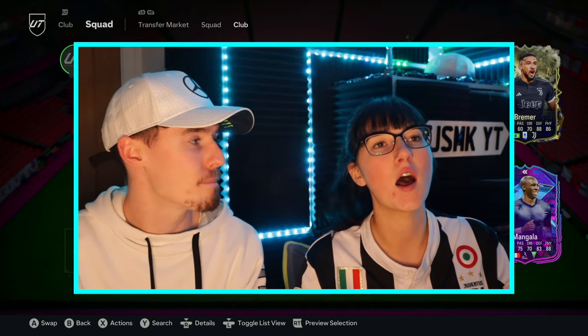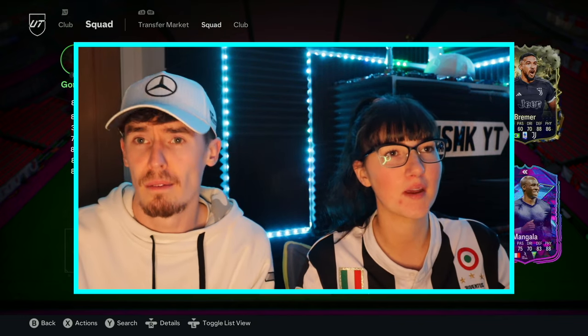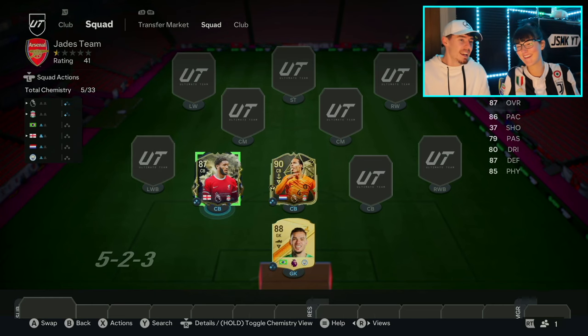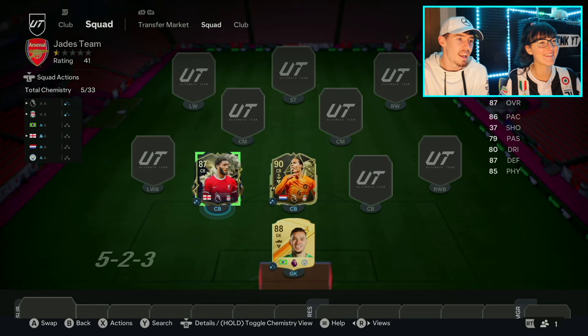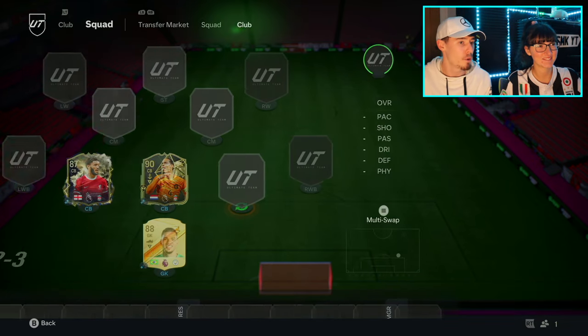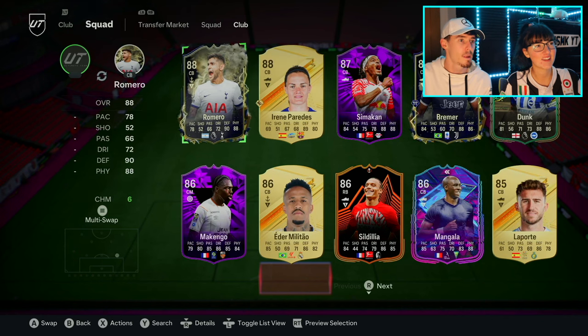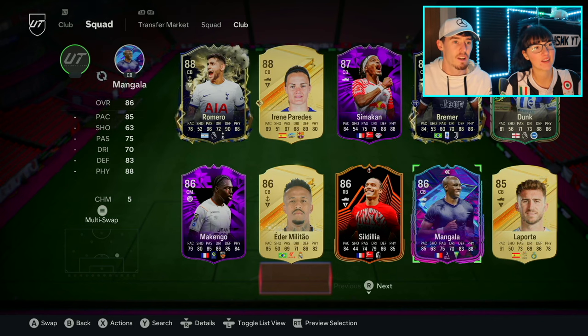She goes for Gomez - that's a good shout, he links with Van Dijk because he's Liverpool and Premier League. You're doing great so far, no complaints. We're three for three - I just like the cards. Yeah they are nice looking cards.